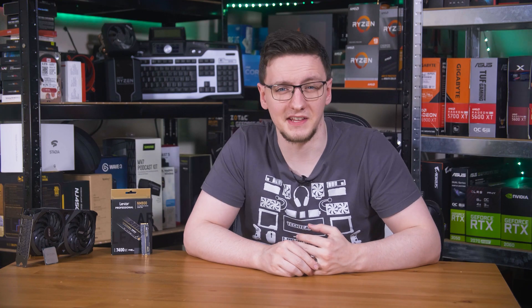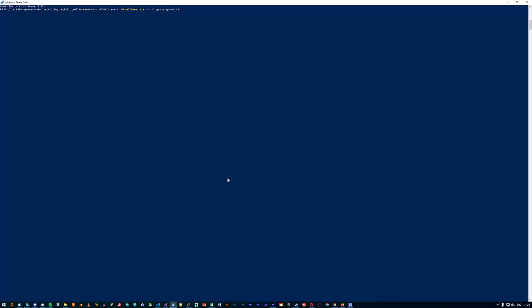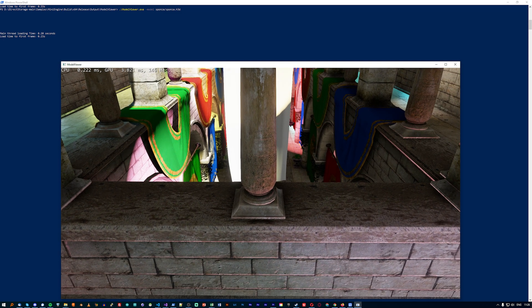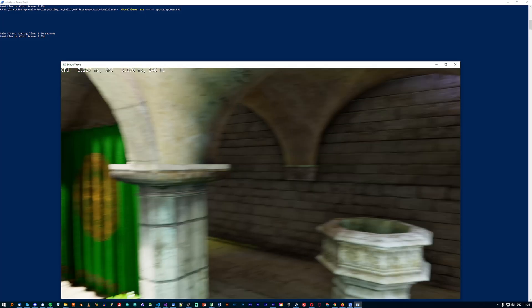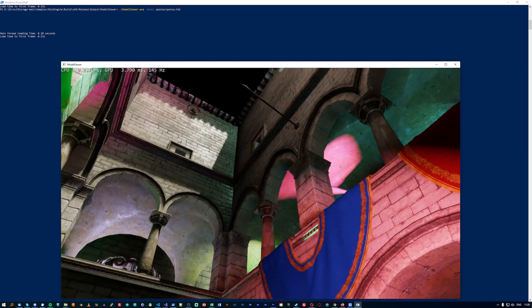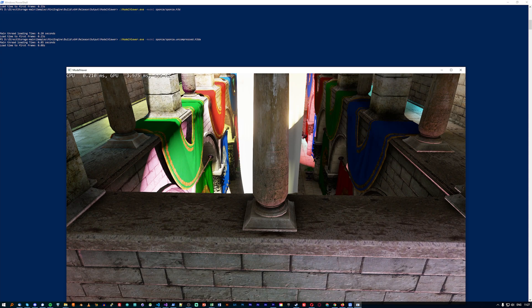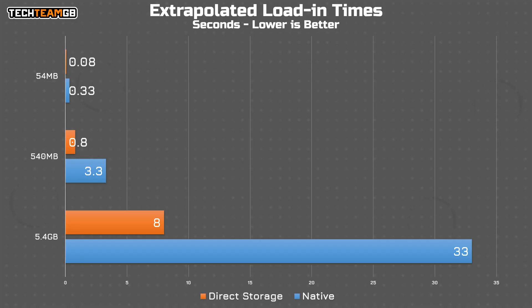This swap-in, swap-out style of data means the game engine needs to load new data fairly regularly. Let's look at the only actual demo — the mini engine model viewer, tweaked to let Direct Storage work with it. It took around 330 milliseconds to load the standard model without Direct Storage. Switching to the NM800 and the Direct Storage version — that's just 80 milliseconds. That's a crazy difference. Extrapolating to a larger dataset: loading five gigabytes of data currently takes around 30 seconds, but with Direct Storage it takes a mere eight seconds.